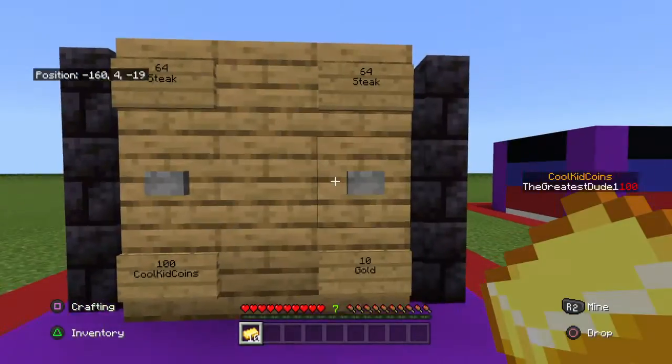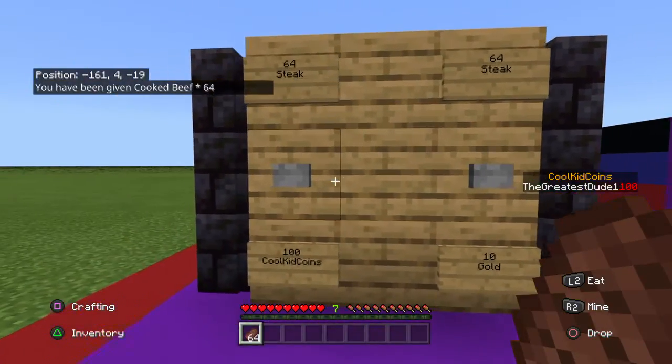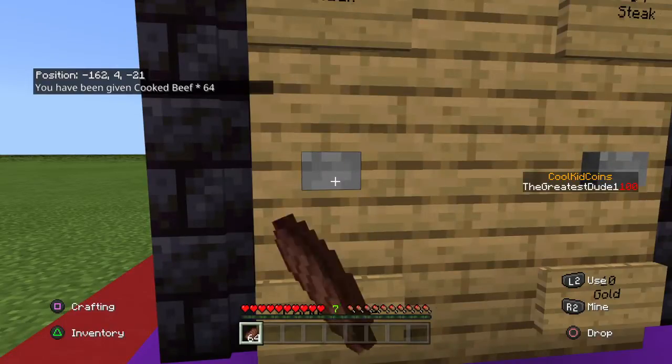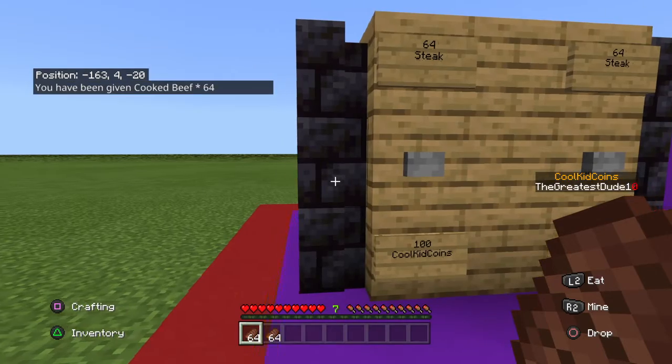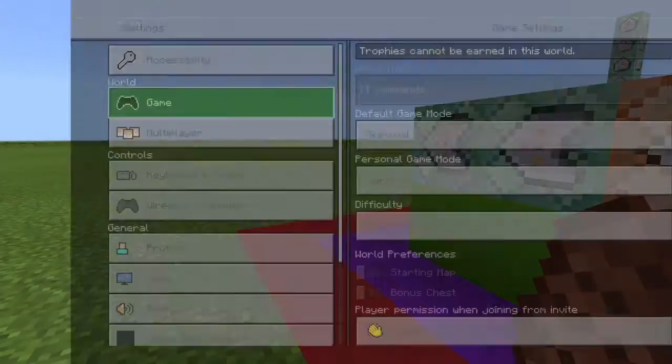10 gold for 64 steak — says it right here. You can buy it, press it again, doesn't do anything. 10 steak for 100 coins — as you can see on the side of my screen I have the 100 coins, press it, gives me the steak. Sorry for background noises.